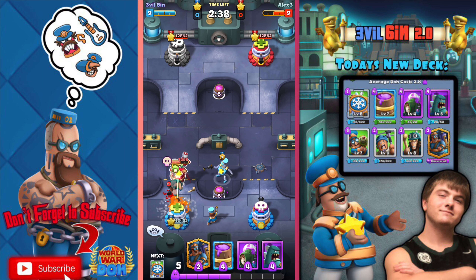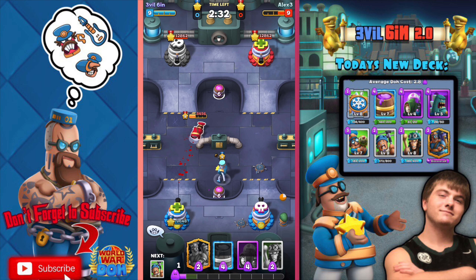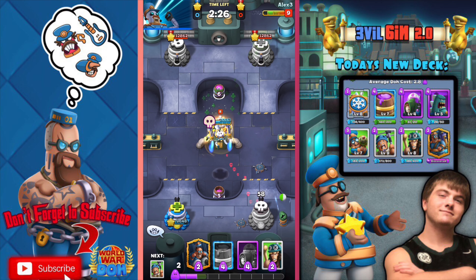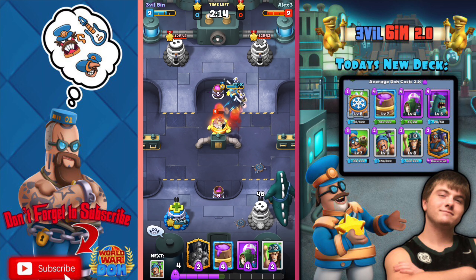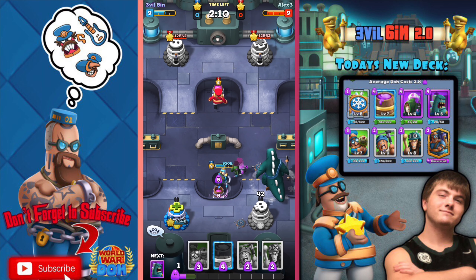I also thought about potions we could add — obviously we have spells, but potions that the commander could drink and also splash on troops. We could have potions for commander only and troop only, and I feel like we could do a lot with that. Alright, I'm gonna try and focus now because I don't want to lose my second match.